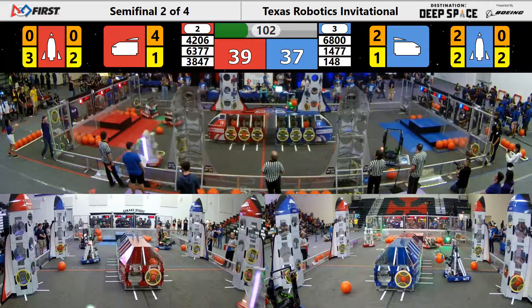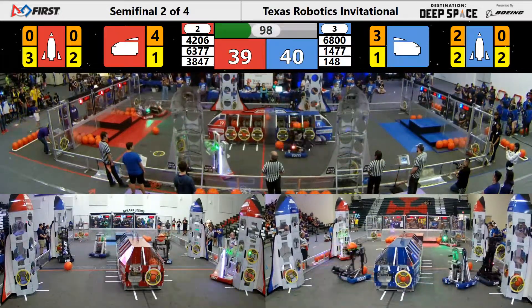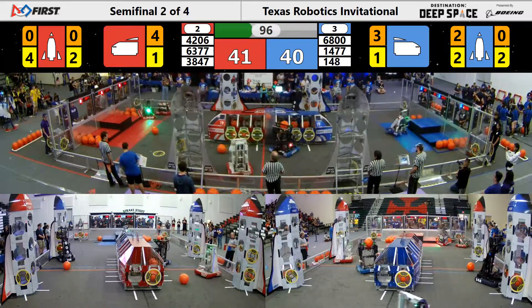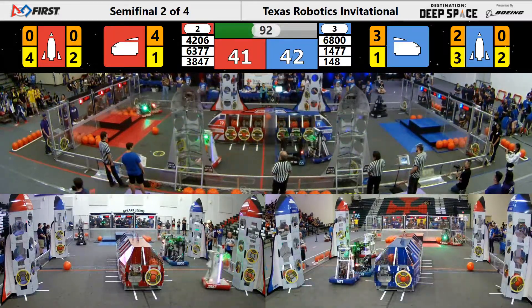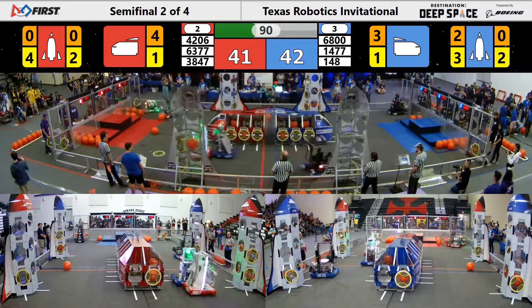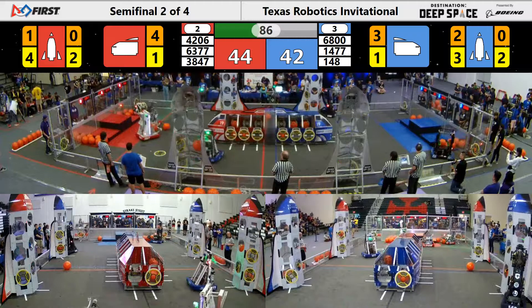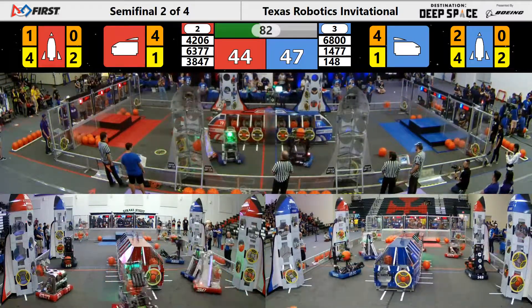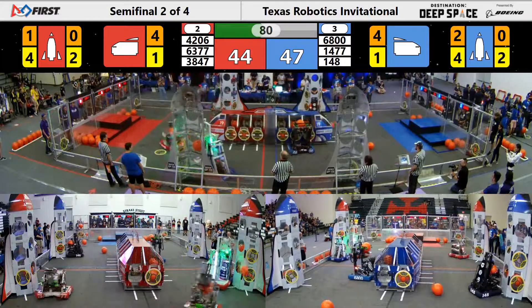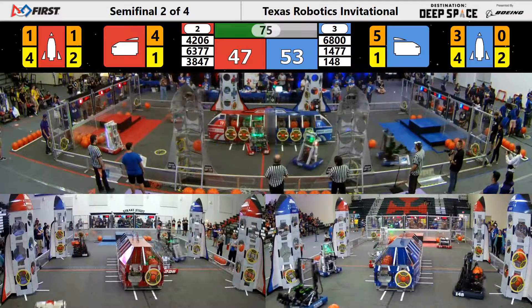148 getting those hatches onto their rocket. 4206 briefly caught on a piece of cargo, with 6377 trying to help them out. Blue Alliance continues to get cargo into their cargo ship. Cargo is loaded into the Red Alliance rocket. 6800 with a piece of cargo going up towards their cargo ship, continuing to get as many pieces as possible loaded. 148 getting more cargo into their rocket.